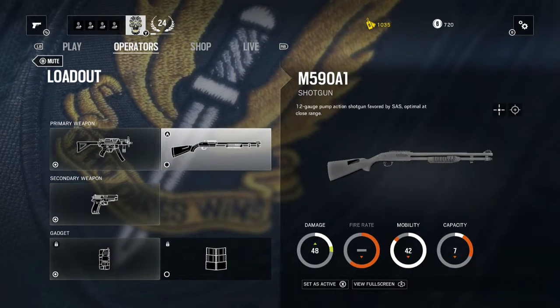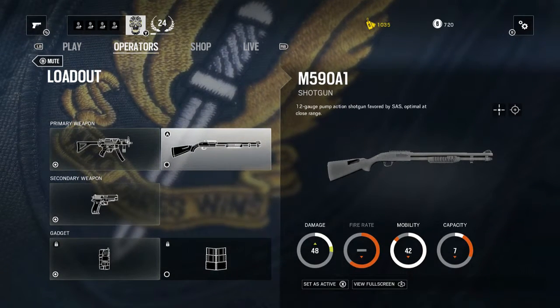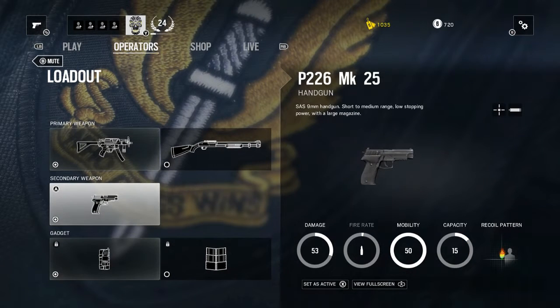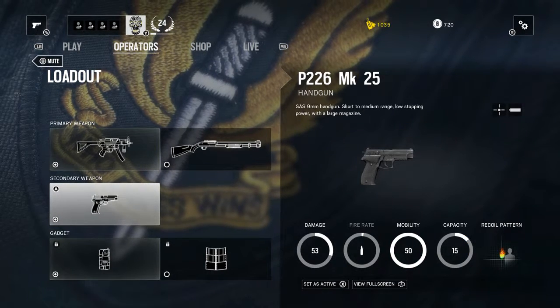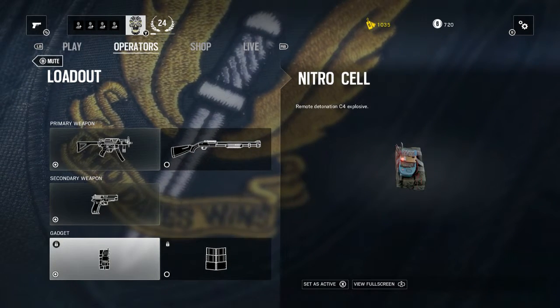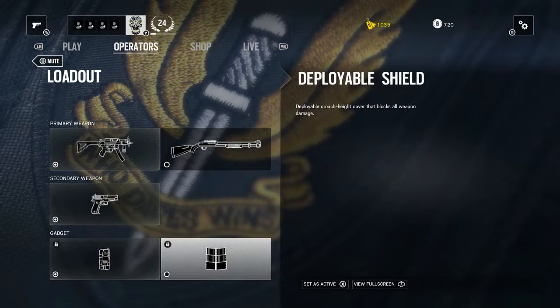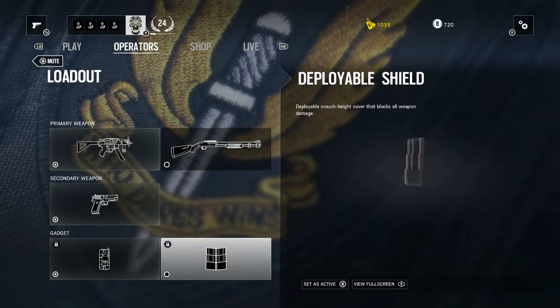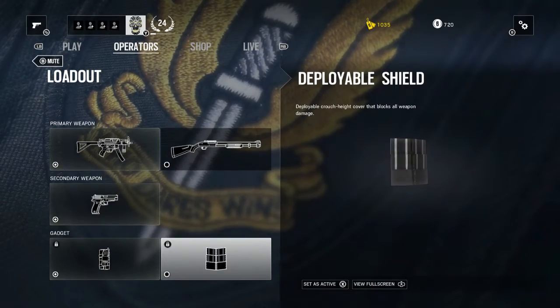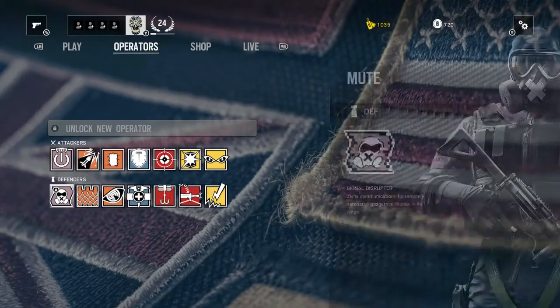Mute's loadout includes an MP5K submachine gun 9mm and an M590A1 12-gauge shotgun holding up to 7 bullets. His secondary is a P226 MK25. His gadgets are a nitro cell — basically a detonatable C4 — and a deployable shield. Deployable shields and nitro cells can only be used by defenders.